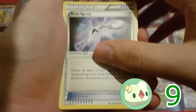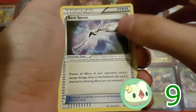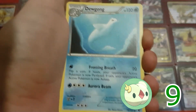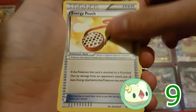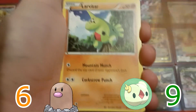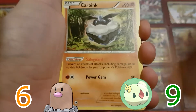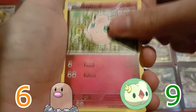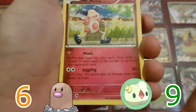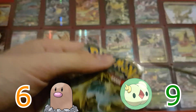And then moving on to the rares — just two holos and I'll have those completed as well. We have Dewgong, Energy Pouch, Spoink, another Diglett, Larvitar, Carvanha, Jigglypuff, Reverse Holo Jigglypuff, and a Mr. Mime.